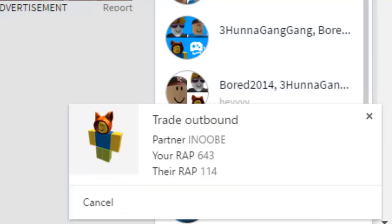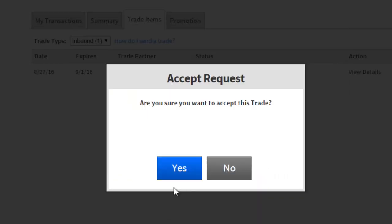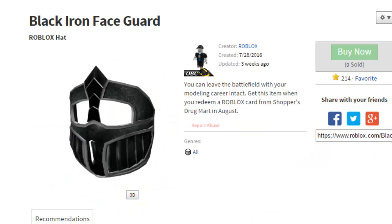Look at this — I've got a trade inbound, it appears. Let's see that. Wow, that's a big one. Let's accept that. And I also went to Shopper's Drug Mart to get it, so I got this sick black iron face guard. This looks sick, actually.